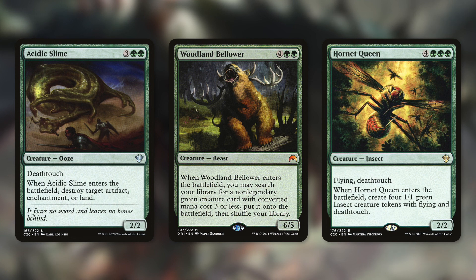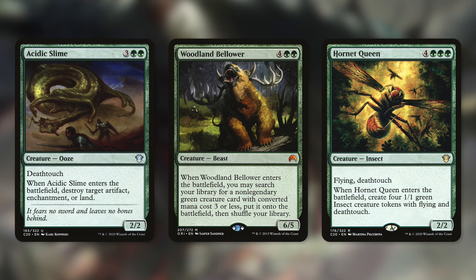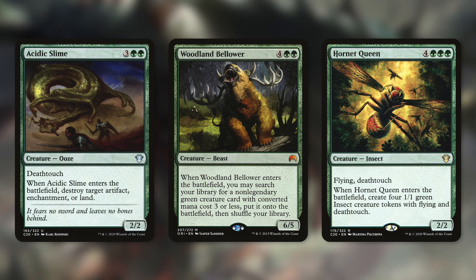We can also have a utility piece like Woodland Bellower in this deck. When it enters the battlefield, we can search our library for a non-legendary green creature card with converted mana cost three or less and put it onto the battlefield. So like a Reclamation Sage — this can basically be a toolbox creature that we can copy when we need to, go get that creature, bring it into play with a good ETB, and copy it again with our commander if needed. Hornet Queen is a great one to consider as well. It also has Deathtouch, so like Acidic Slime, we can take out anything once it comes in and fights. When it enters the battlefield, we create four 1/1 green insect creature tokens with flying and Deathtouch, so we basically have this Deathtouch army that we keep creating over and over again.